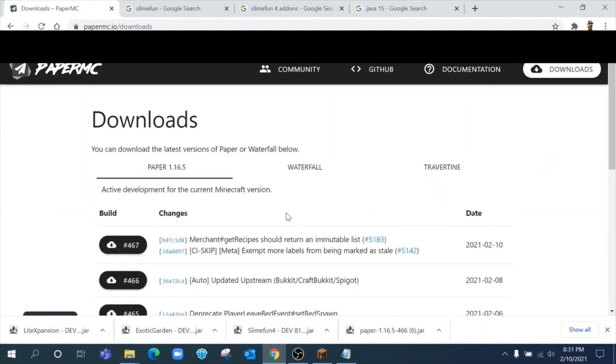When downloading versions of software for the server or for your plugins, always download the most recent version. For example, 15 minutes ago I was doing a test recording and 466 was the newest version — 467 just came out with two more fixes. Newer versions occasionally have bugs, but it's impossible to test for every scenario that could exist when software is written.